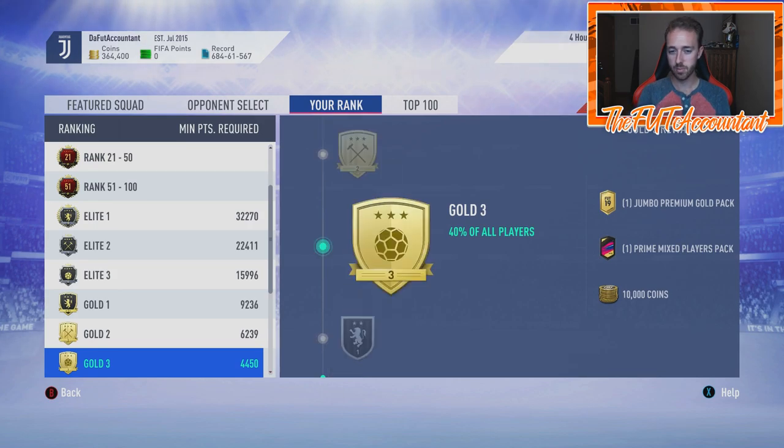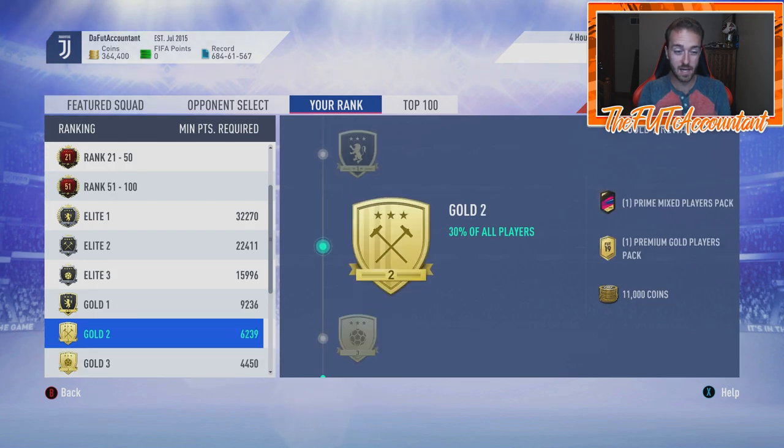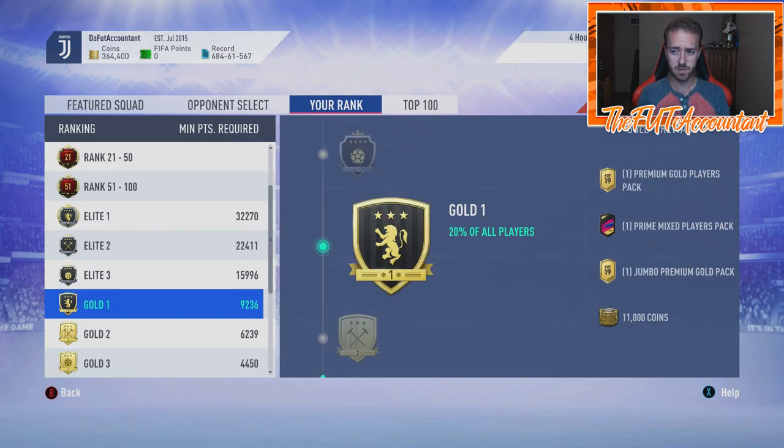Most people will probably be playing on Professional or Semi-Pro, and if you play most of your games there, you're probably going to end up with a high Gold rank — Gold 2 or Gold 1 maybe. Looking at these FIFA 19 rewards: Prime Mixed Players, Premium Gold Players pack, Jumbo Premium Gold pack, and 11,000 coins. Imagine getting that on Sunday night of the first three days EA Access is live — you might make 50k from Squad Battle rewards alone.